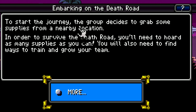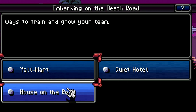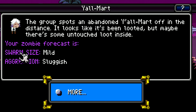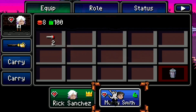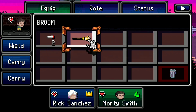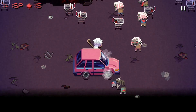To start the journey, the group must decide on a location. We can go to Yall Mart, Quiet Hotel, or House on the Road. I'm going to pick Yall Mart because usually there's some pretty good stuff there. The group spots an abandoned Yall Mart — it looks like it's been looted, but maybe there's some untouched loot inside. Rick has a broom, which will be very useful in the zombie apocalypse. I'm switching the cane over to Rick and giving the broom to Morty, because we don't really care about Morty. Let's start the mission.